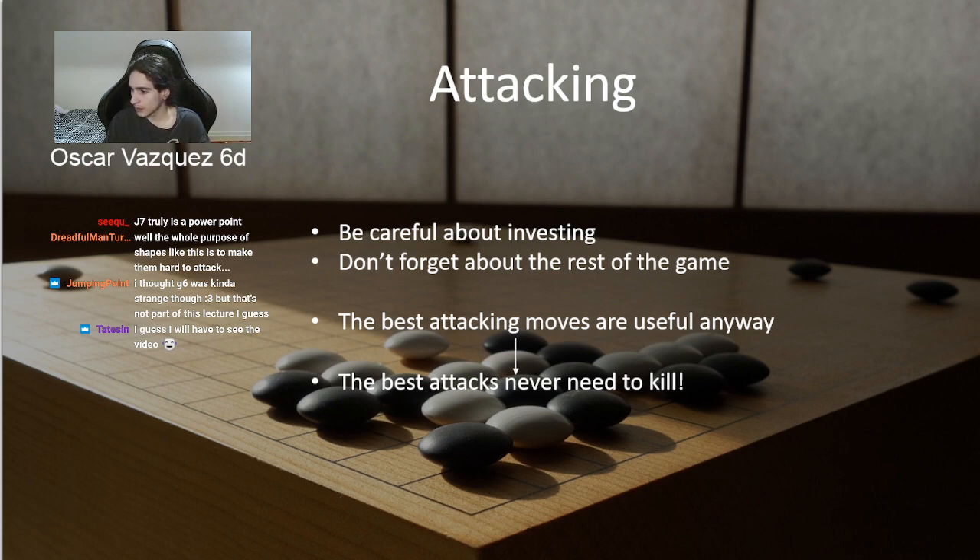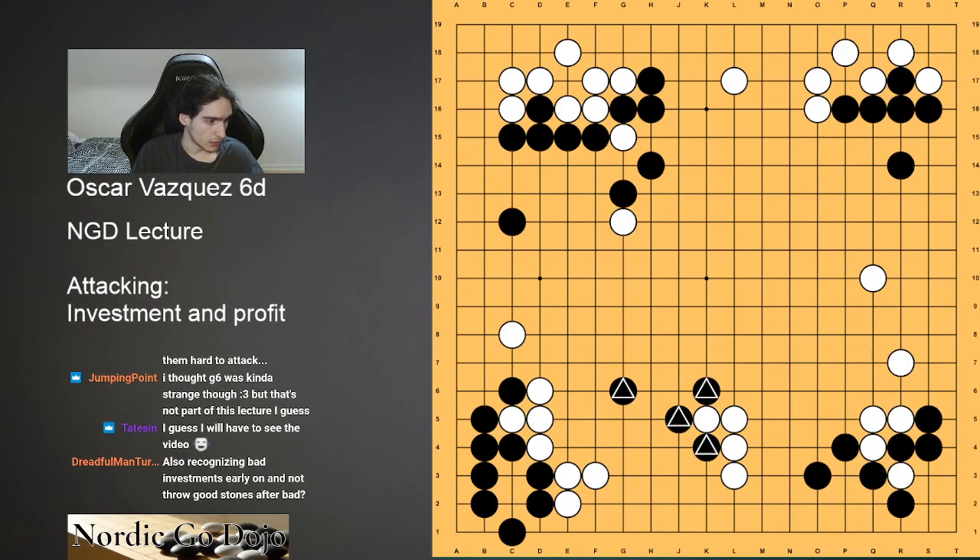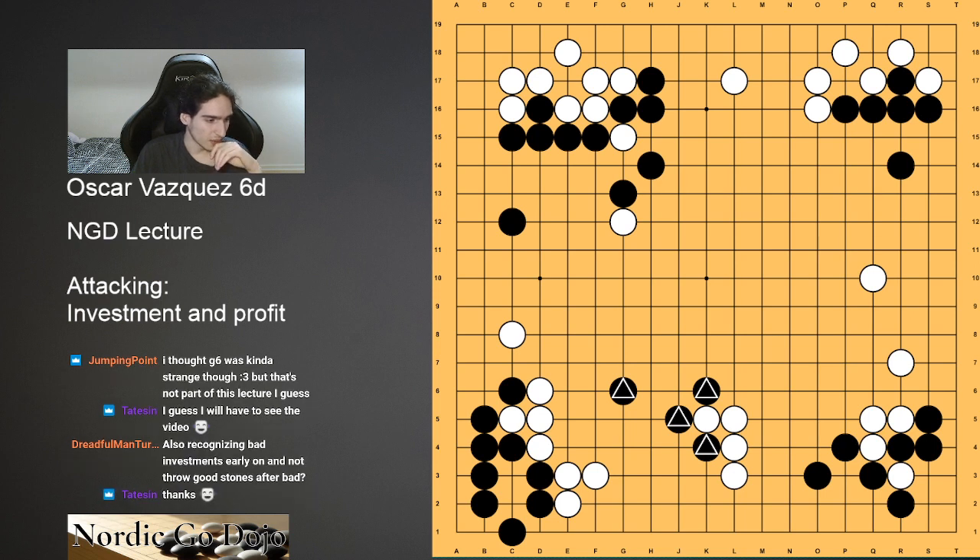It's important to play normally — and what I mean by normally is that when you're attacking, you need to be careful of when you're playing moves that you wouldn't be playing if you weren't attacking, because those are what we call investment. We've seen many examples this lecture of investments going really badly. That doesn't mean you should never invest in an attack — that means you should think twice. The ideal attack never invests: I don't need to kill, I don't even need to put that much pressure — I'm just playing normal moves that may put pressure on the opponent and make their life harder, giving me profit in the long run. Most people overinvest, especially at the 5-kyu to 6-dan level, putting too much emphasis on pressure for the sake of pressure rather than pressure for the sake of profit.